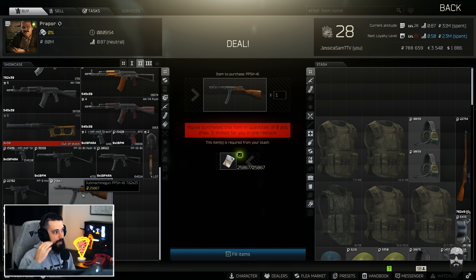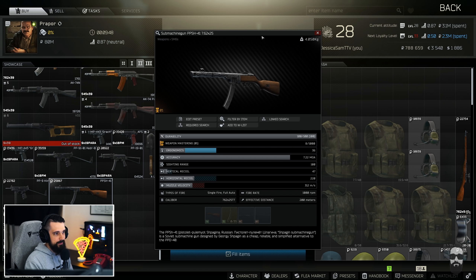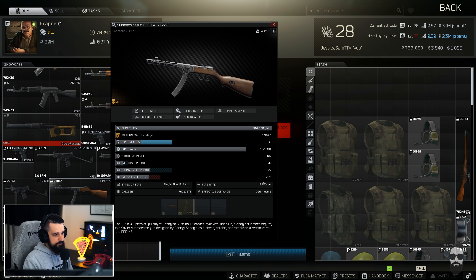The PPSH is something you can buy at level two Prapor — it's the new weapon they added. It's fun, 1,000 rounds per minute, it shoots super fast. They're not very modular — it was almost more of a novelty weapon. But you can find these on scavs and they're pretty effective. The recoil is actually really manageable. You're kind of stuck with the iron sights though, which for me personally I'm not normally proficient with.